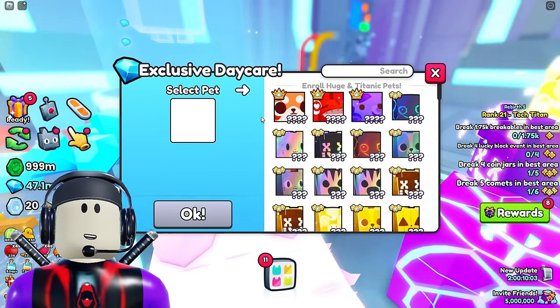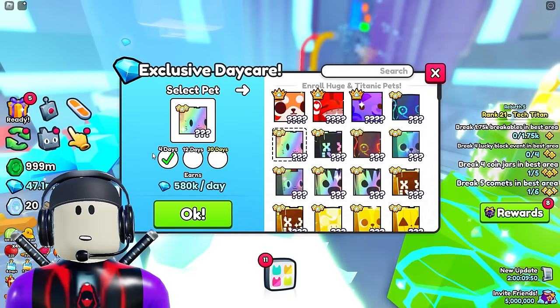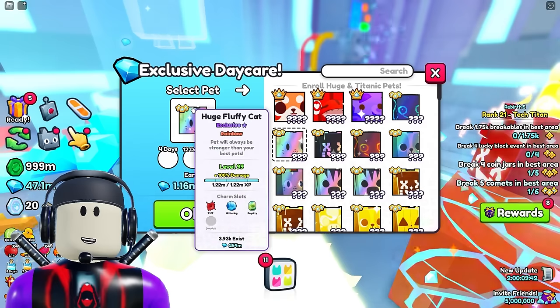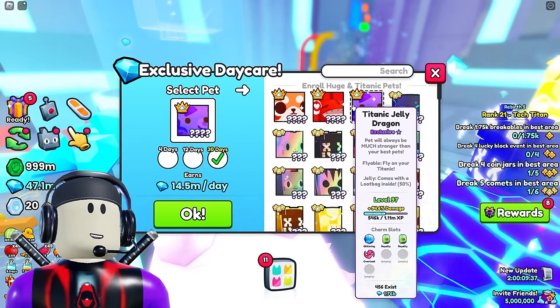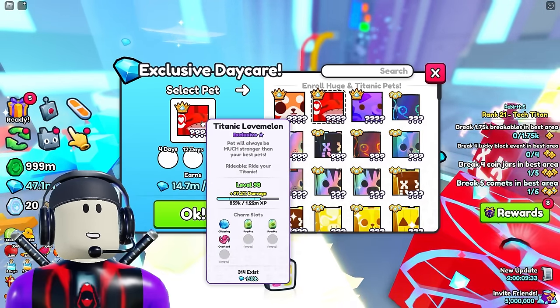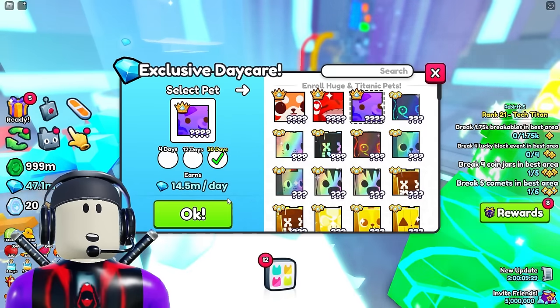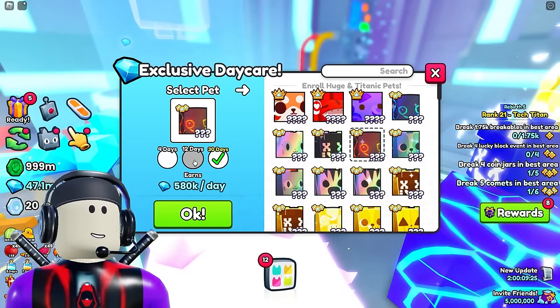Let me show you guys something. In the video a couple days ago it was making like 590,000 gems if you put it in for 30 days. Well check this out — if you put it in there for 30 days, a rainbow huge pet gives you 1.16 million per day. Did these guys get a buff? They did! The Titanic love melon gets 14 million gems per day and the jelly dragon gets 14 million a day. This is a big difference.